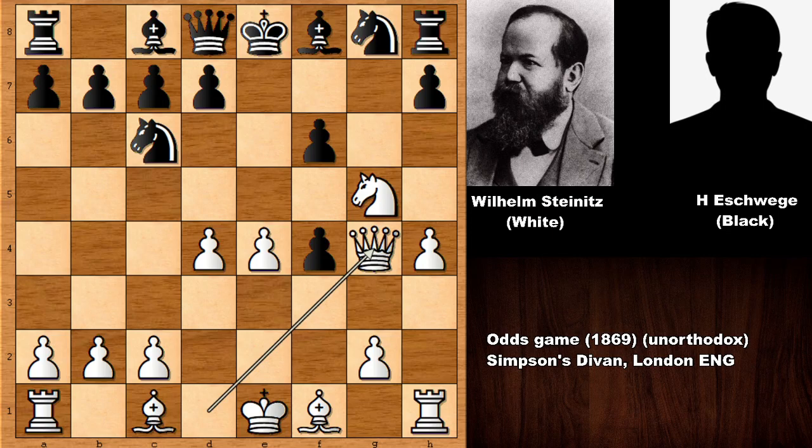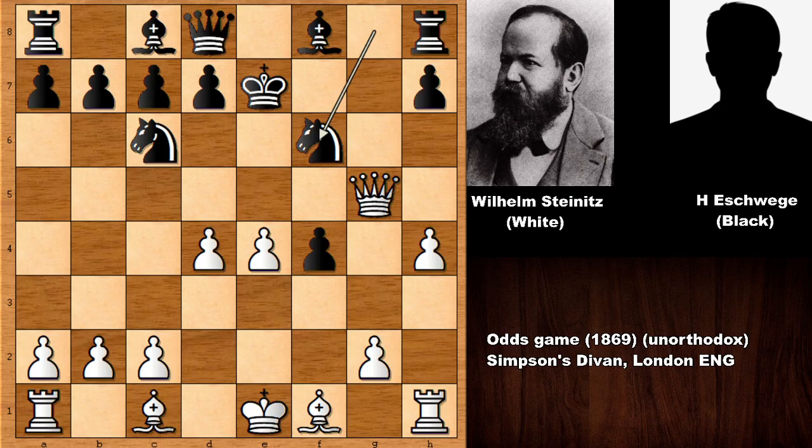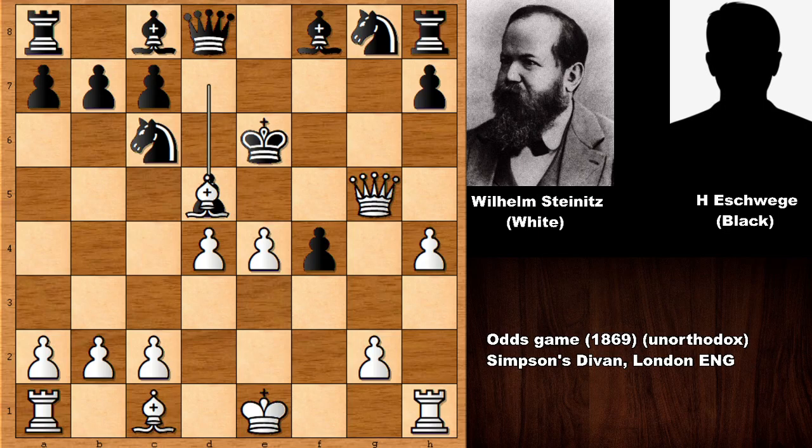Steinitz captured the pawn — queen takes on G4. But black captures the knight. White is two pieces down, but the safety of the black king is questionable. This opens the kingside horrendously. Wilhelm Steinitz is immediately going after the king, checking the king — queen to H5. King to E7, check. Blocking with the knight. But if king goes down, this is just basically all over — losing by force.